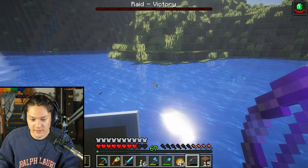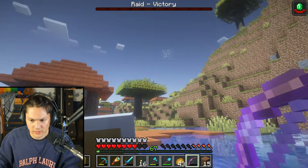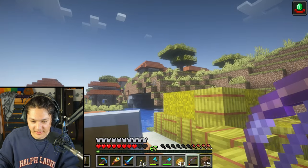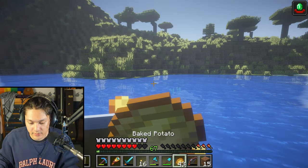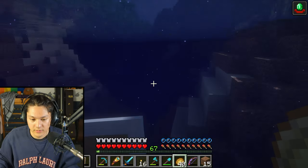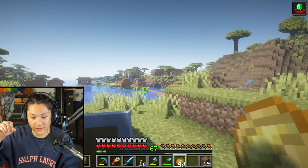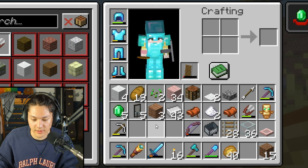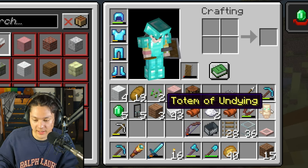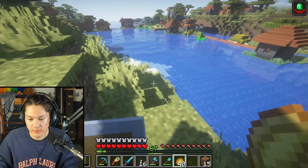Let's see what they dropped. What's that sound? Fireworks! They're launching fireworks to celebrate our victory! My bow is almost broken — I better stop using it until I repair it. I think I picked up everything they dropped. I've got five ominous banners, five emeralds, a totem of undying — I don't know what that does — two saddles, and some sugar from the witch.